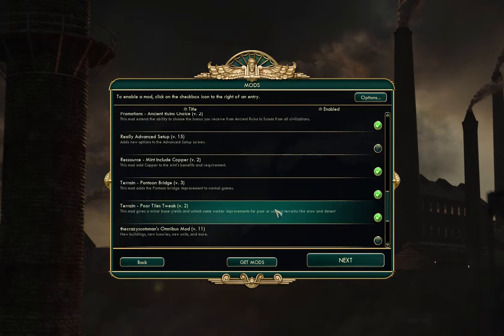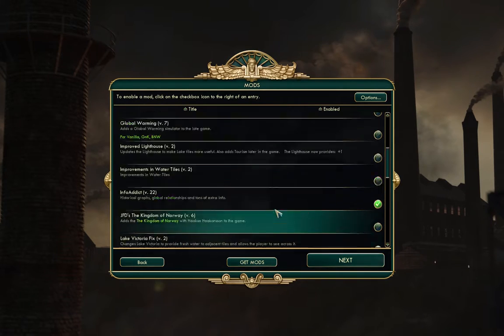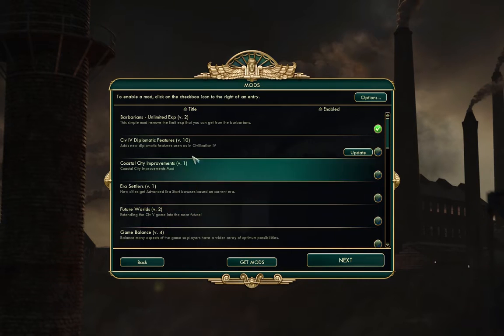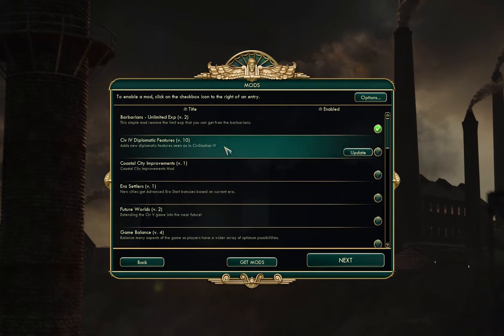I have a whole bunch of other mods in the list that I'm not using. I've tried some of them out and they work reasonably well. Some of them can't work on Linux because they actually replace the core game DLL, like the diplomatic features one, which would be nice but can't be used on the Linux version.